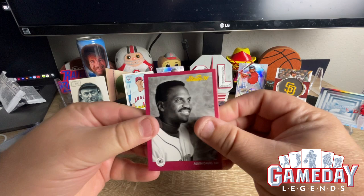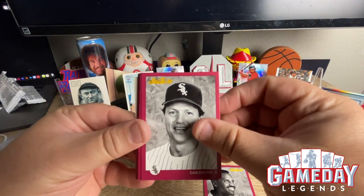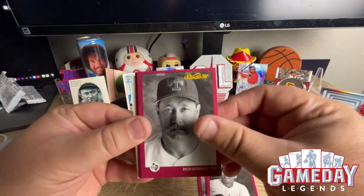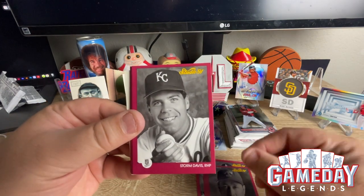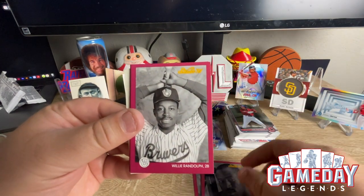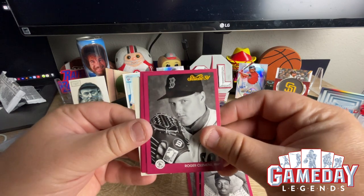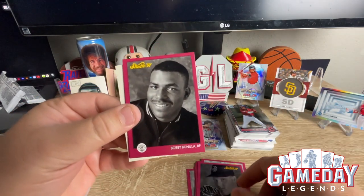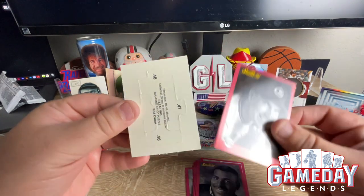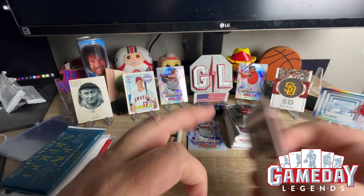Studio pack — Alvin Davis, Carlton Fisk, Brett Butler. I love the black and whites, these are so cool. Willie Randolph, Roger Clemens — that's cool. Bobby Vanilla and Rob Dibble. And we got a puzzle piece — got a lot of puzzle pieces.